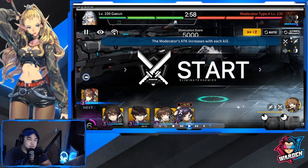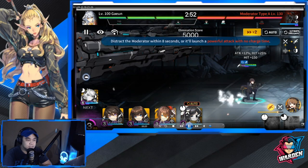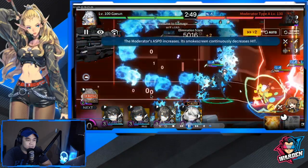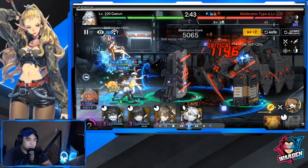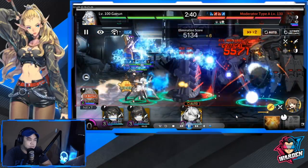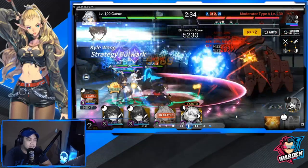The next units I deploy would be Kyle Wong and Shinja. Also make sure that your ultimate skill auto is turned off. And there we go - we passed the first time check.